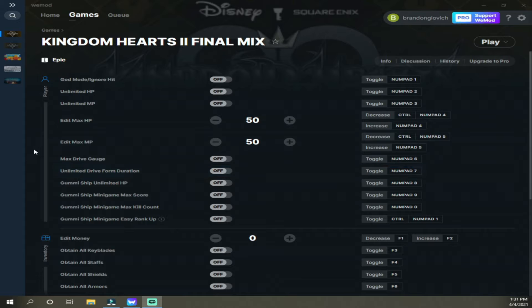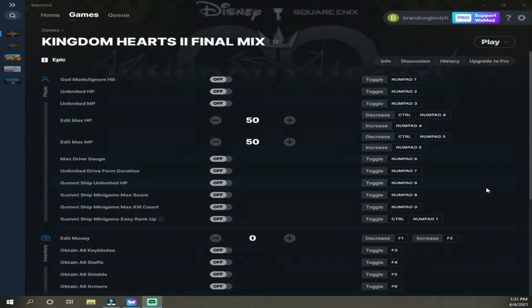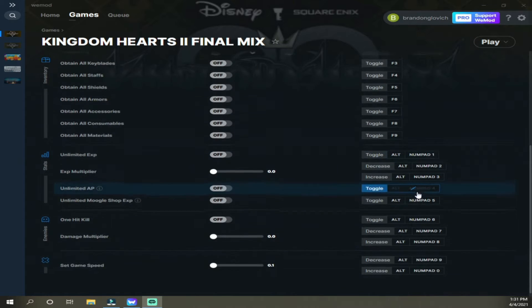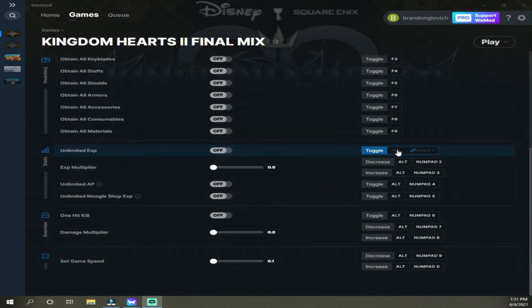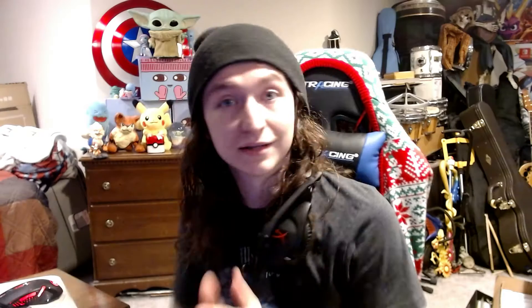Here's a look at it in full screen — I realized it was a little small in the corner. To turn these on, you really just have to hit a button. One through nine does a lot of them, F1 through F9 does a lot of them, and then holding Alt plus the numpad handles some others. Exactly what it says on the side is exactly what it does — super simple. That's everything included; let's try some of them out.